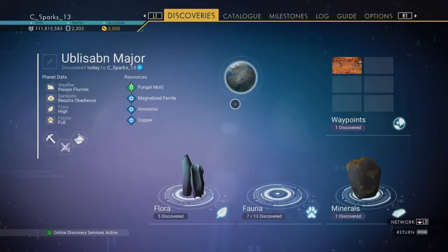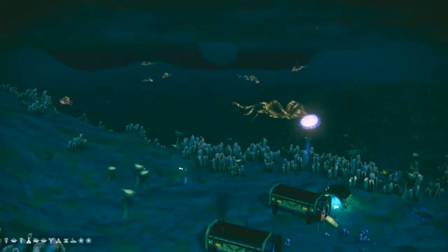Now for the second planet in the system with the toxic atmosphere. With the resources, we have FOMO mode, Magnetized Ferrite, Ammonia, and Copper. As for the ecosystem, the Sentinels require obedience, plant life is high, and animals are full.